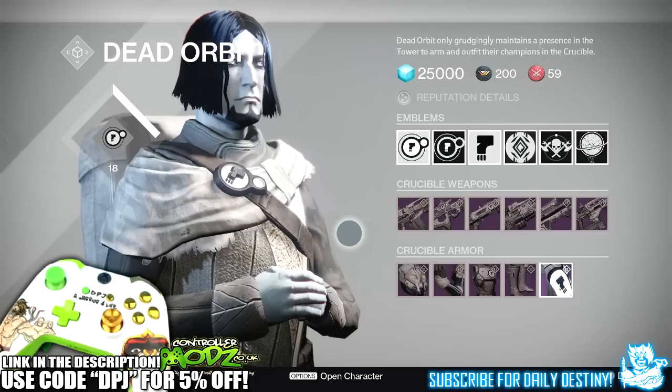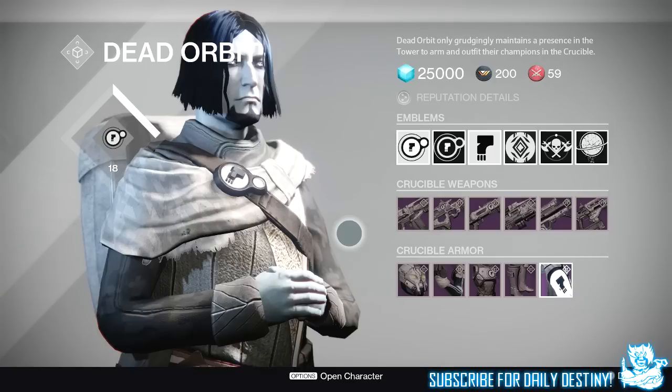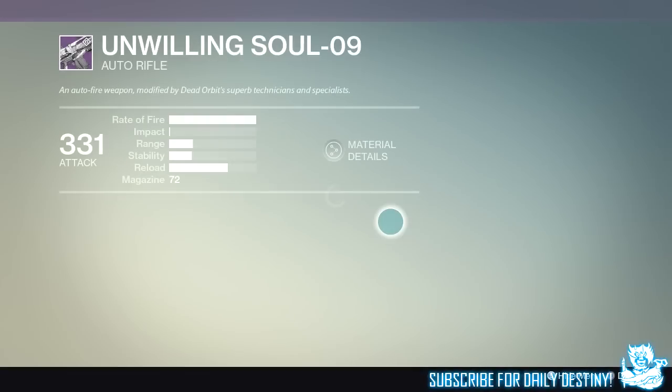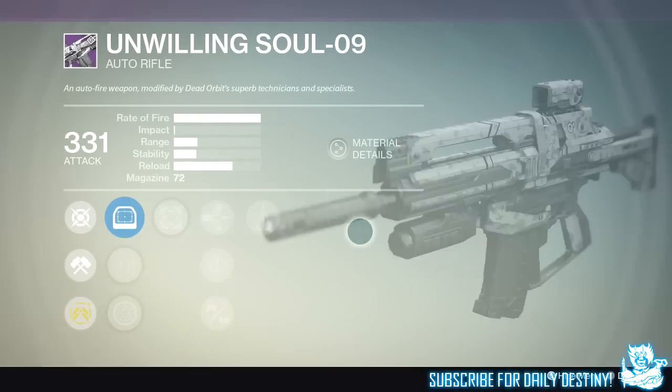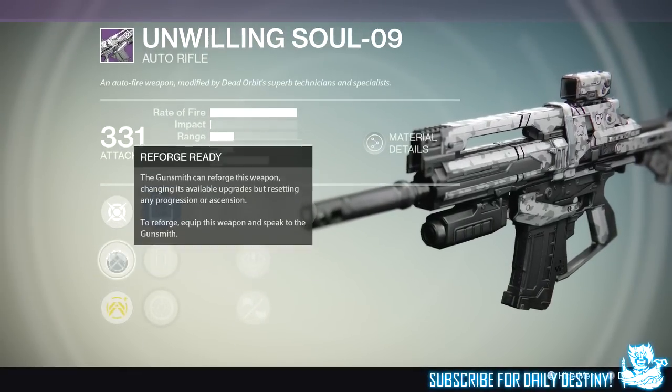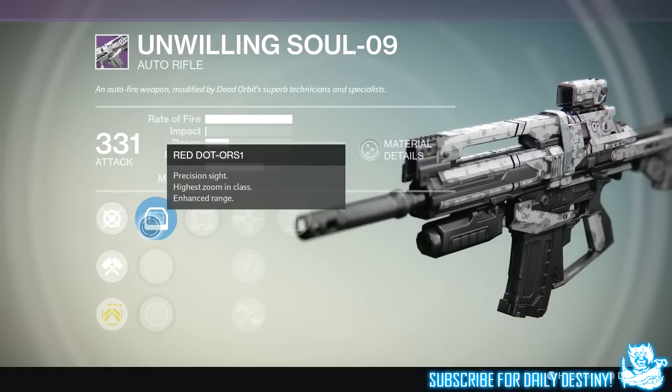We're going to start with the Unwilling Soul 09 — not a great start, because this isn't a great weapon. As we all know, the Unwilling Soul isn't that great; when you got this from the Nightfall you were really disappointed. It's a kinetic weapon, like every primary weapon you can buy across the tower. You can send it to 365 and reforge it at any time via the Gunsmith.